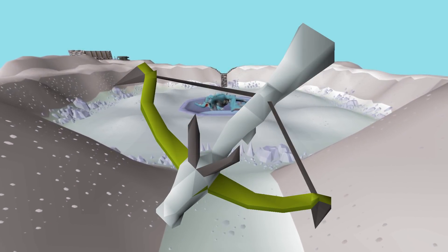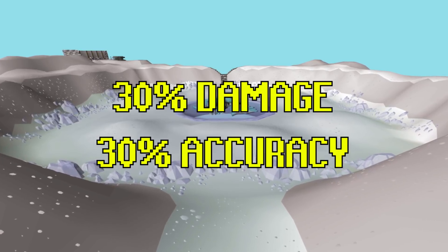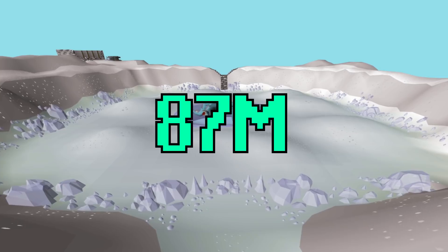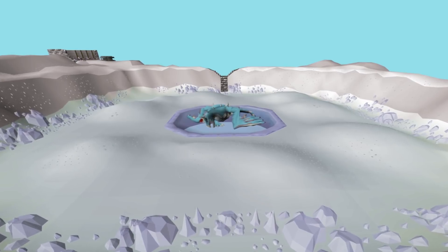The Dragon Hunter Crossbow — a weapon that gives you an accuracy and damage boost of 30% when fighting dragons and draconic creatures. It has a hefty price tag of 87 million GP. Is it worth selling your bank to buy one? Let's find out.